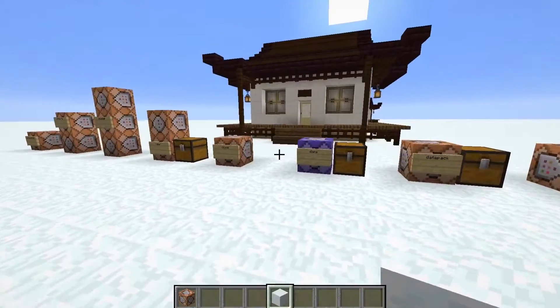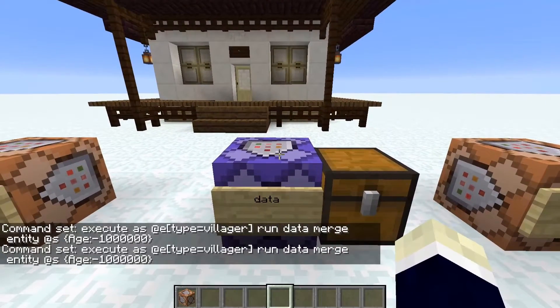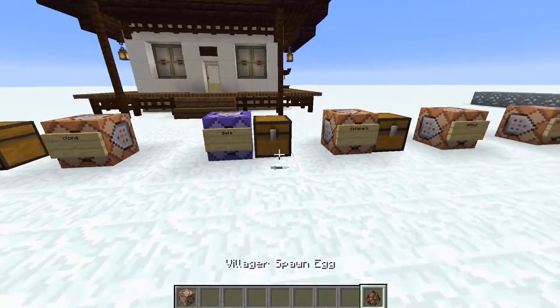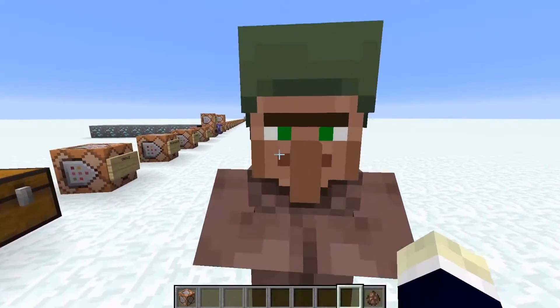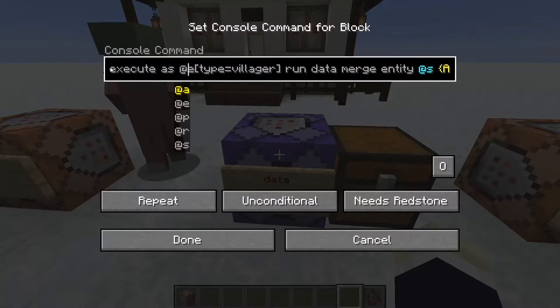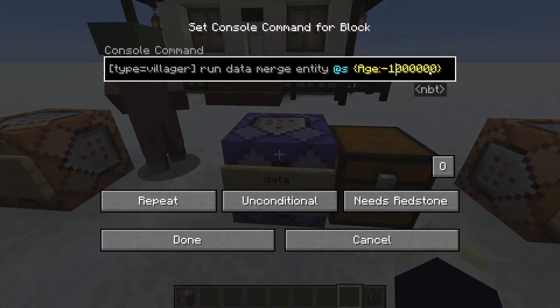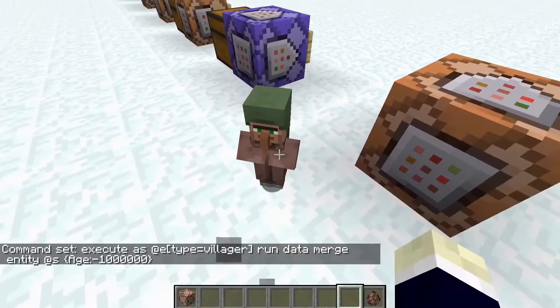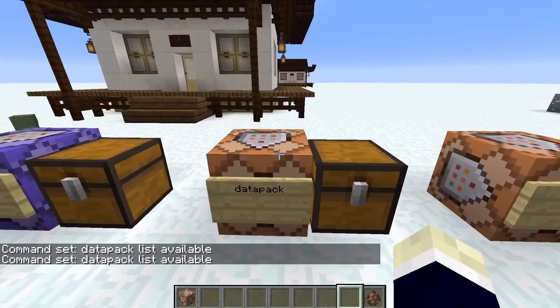The data command lets you edit the data of entities. For example, we've got an adult villager — let's make it a baby and keep it a baby forever. You just type in the entity and the data you want. Set it to always active, put it in a repeating command block, and boom — now it stays a child.